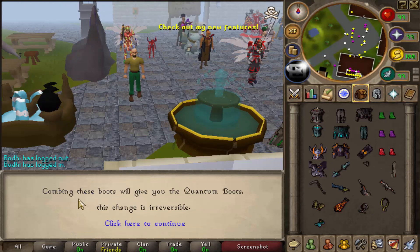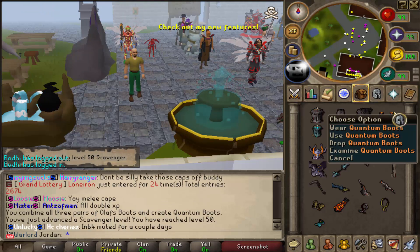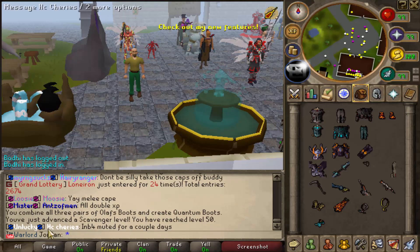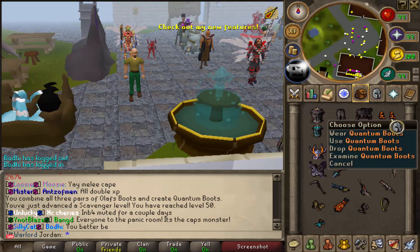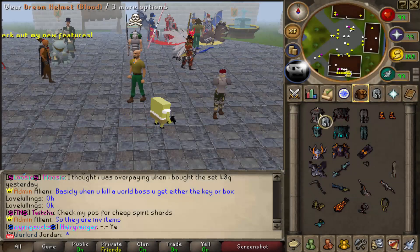To get the Space Boxing Gloves, all you have to do is combine the Anguish Gloves, Barbaric Gloves, and the Mystic Gloves and you get these awesome gloves, which are untradable. These are really overpowered - they're the best in slot gloves in game. Also, if we combine the boots it says combining these boots will give you the Quantum Boots and this change is irreversible. So we combine all three pairs of Olaf Boots and create Quantum Boots - and we get a scavenger level up. We just upgraded to the best boots in game.